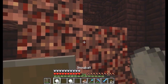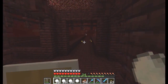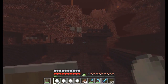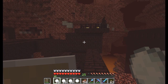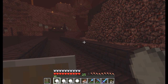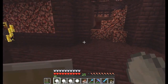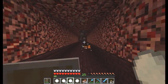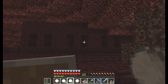A snowball fight in winter in countries where it actually snows is just a bit of harmless fun. A snowball fight here against blazes is a different story altogether. There's definitely a spawner there — one that needs to be removed. I will need to gather netherrack in order to create a bridge. I was hoping to gather some blaze rods while I'm here.